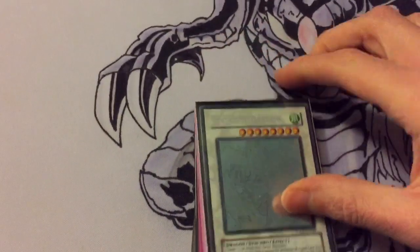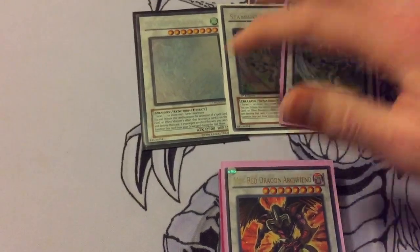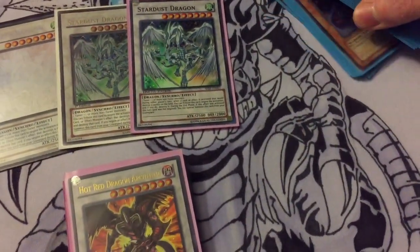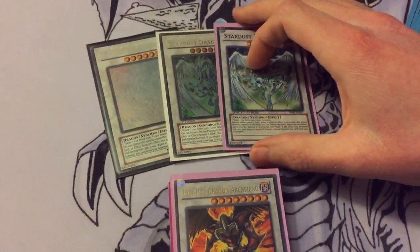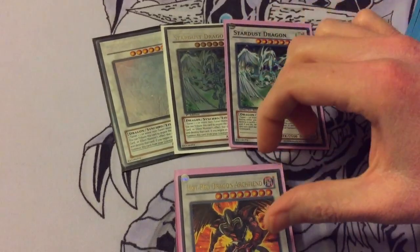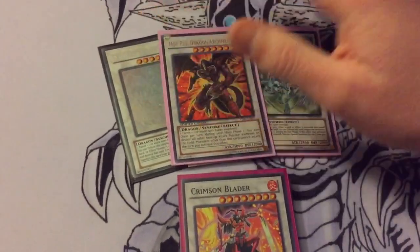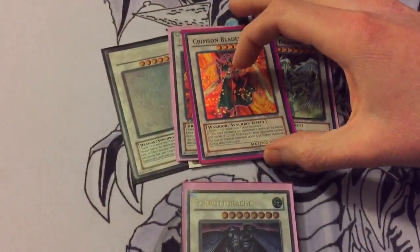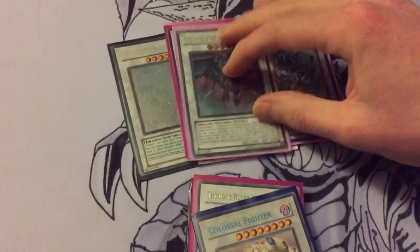On to the extra deck — we are running triple Stardust Dragon to make sure we can get out our Stardust Assault Mode as quickly as possible. There are different sleeves on here just because I've been switching things around. Hot Red Dragon Archfiend — just a big beater that can pop all attack position monsters. Blader — that's for any of those high level stuff. Scrap Dragon for popping things.